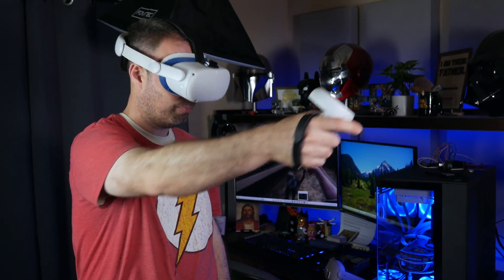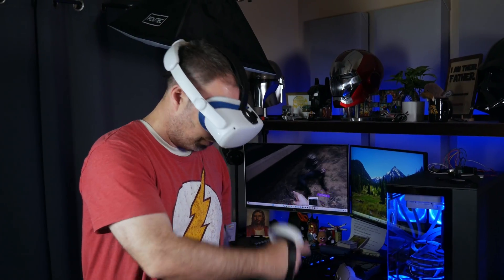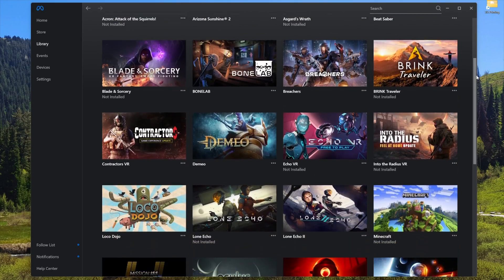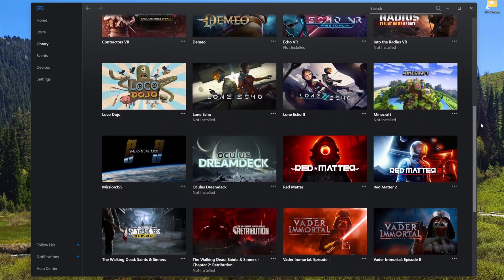I first took a look at the Arc A770 a little over a year ago, and at that time, the only way I could play any PC VR games using it with my Quest 2 was by using a third-party application called Virtual Desktop. While Virtual Desktop allowed me to play some of my VR games, it did not allow me to play all of them. It worked fine with my Oculus/Meta games, but none of my Steam games would run. Since then, Intel has made a lot of progress with their drivers when it comes to playing flat games, so I decided it was high time I gave the A770 another look when it comes to playing VR.